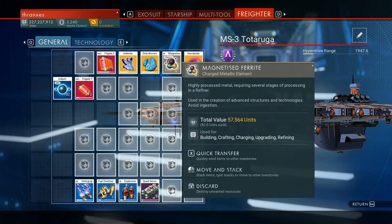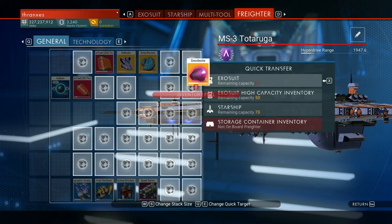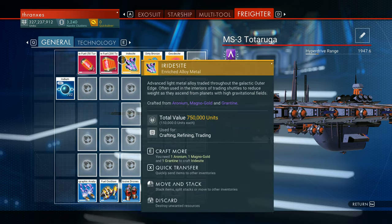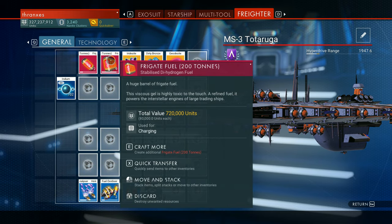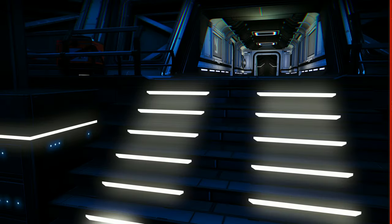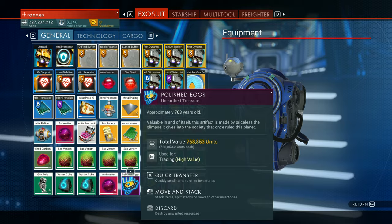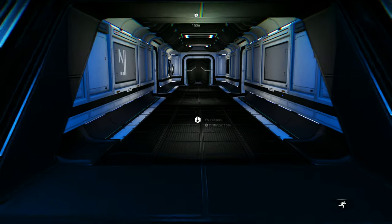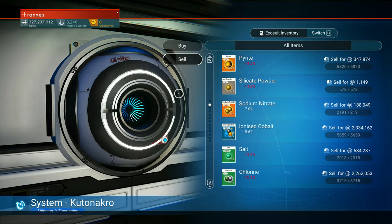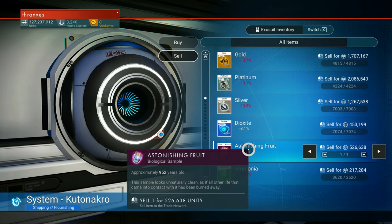Now we can afford to rip stuff off of the freighter here. Of course there's no free slots — that's how it works. We'll put that in our high-capacity inventory, and then we just need to sort out some of this excess nonsense we've got going on here. We shall sell the astonishing fruit. This sample looks unnaturally clean — as if all life that came into contact with it has been burned away.